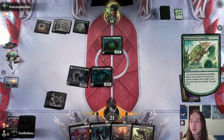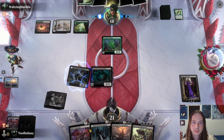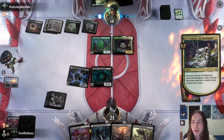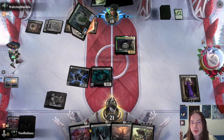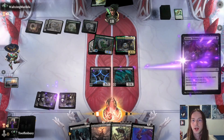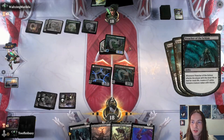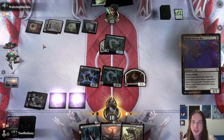Spinal Armadillo — he uses its ability, gains three life, searches for a land. I think he's stalling for time. He creates a roll token. No blocks — he kills our creature. We'll pay three life to get rid of the Sire of the Moon. Attack with everything, make a 1/1, draw a card, lose a life. Play a land, get down the Deep Cavern Bat on second main.